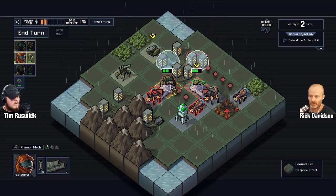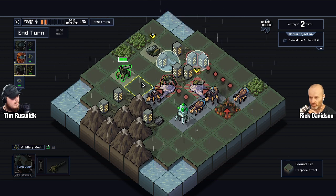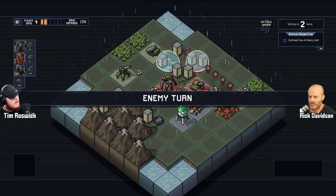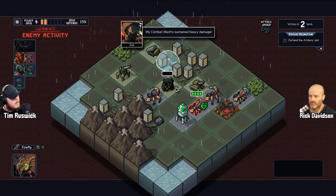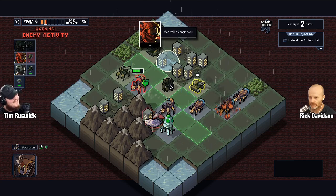Each unit has its own movement pattern and its own attack pattern, which makes each unit useful. I'll end the turn so we can get their moves back. Not only does each guy have its individual movement, but also its own attack pattern — which makes each unit uniquely useful.